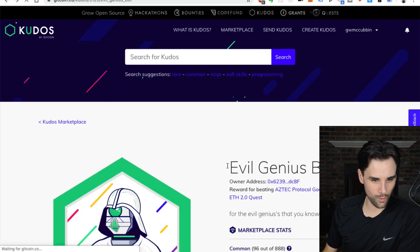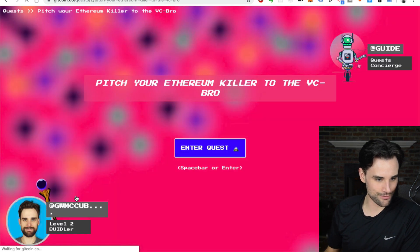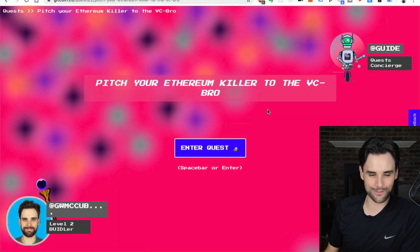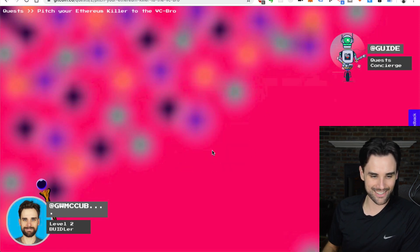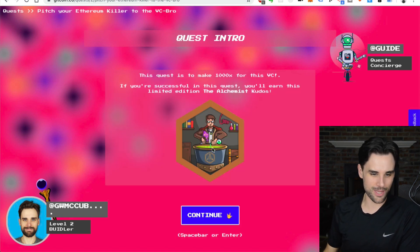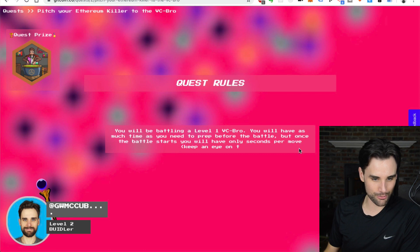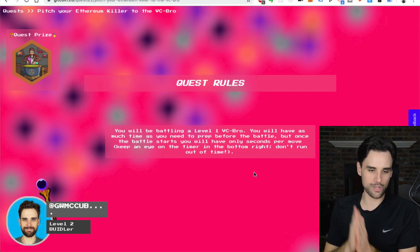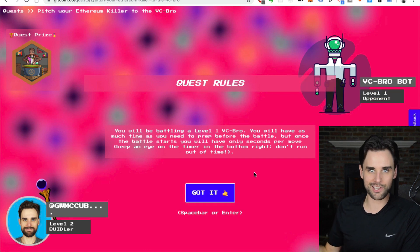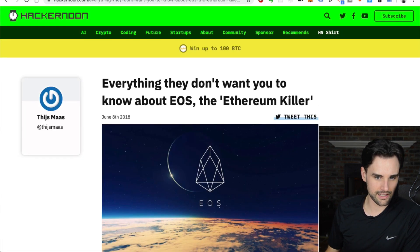Let's go back and try to play one more. Let's do this fun beginner one: pitch your Ethereum killer to the VC bro. I haven't really done the required reading for this, so I don't know if it's going to test my Ethereum knowledge necessarily, but we'll just give it a shot. In this quest, we're battling a level one VC bro. We'll have as much time as we need to prep before the battle, but once we start, you've got a limited time to answer the questions.